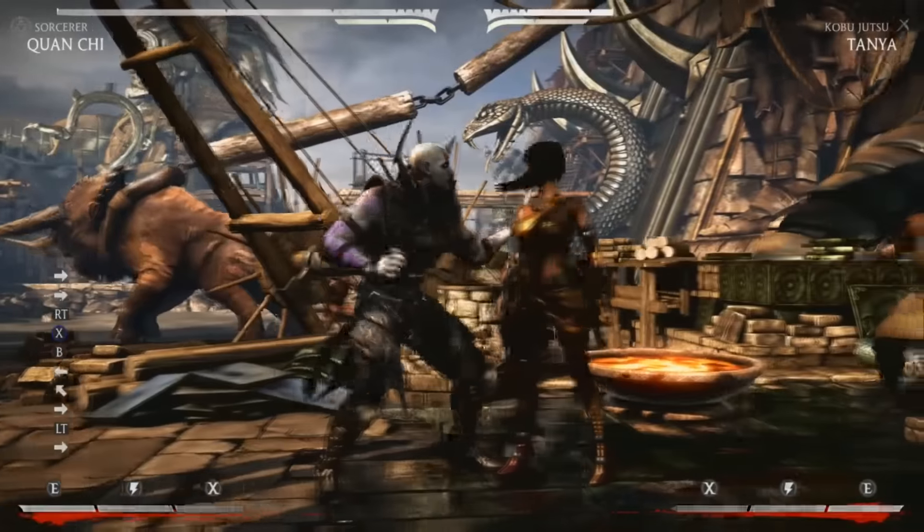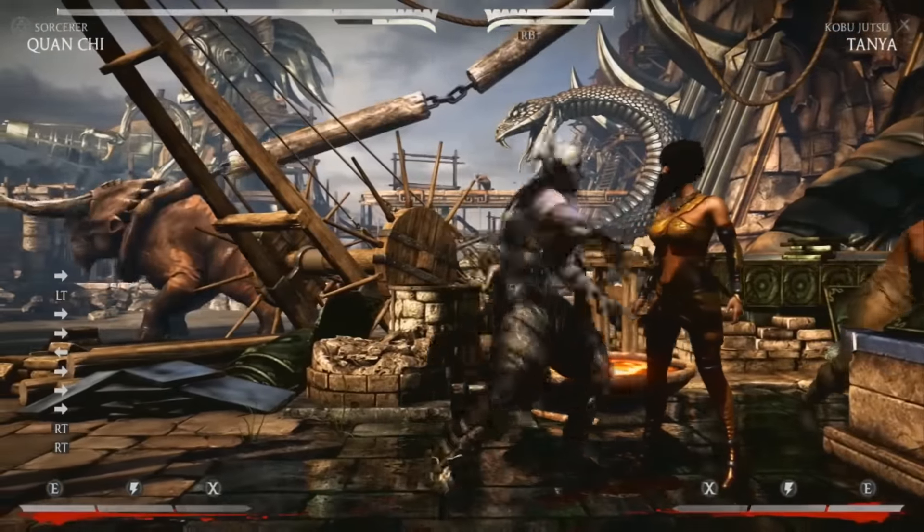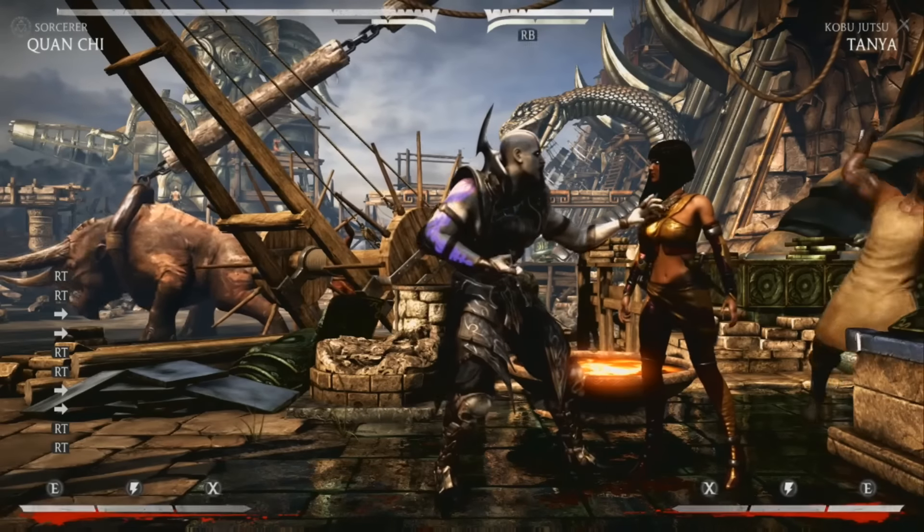By run canceling, basically you forward-forward and then block immediately after you've done your dash. And then as soon as you possibly can, go for 1-4.